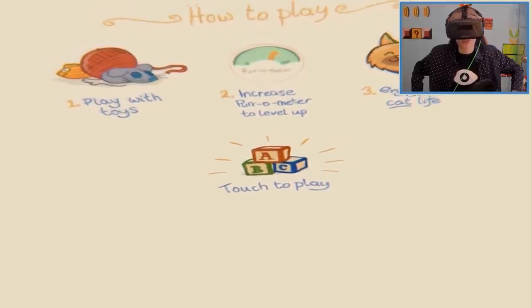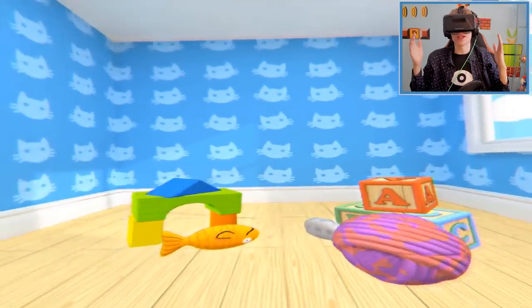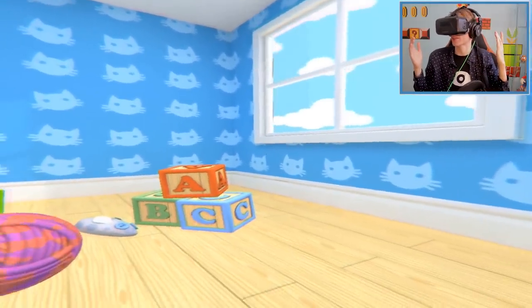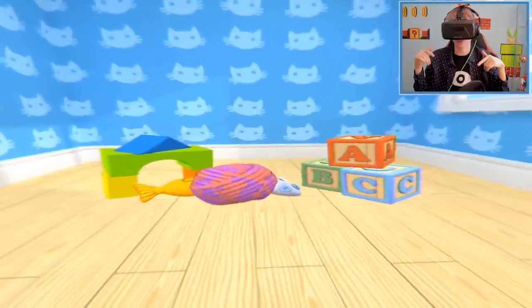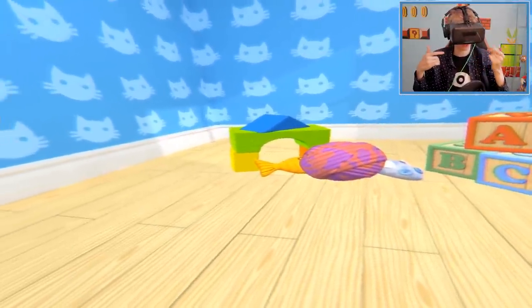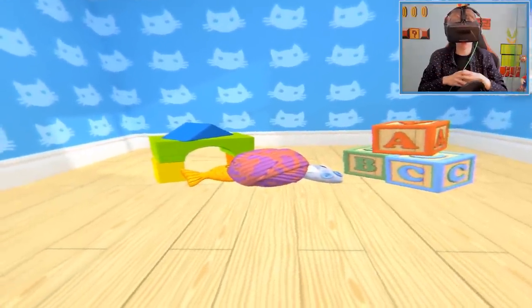Let me do that right now. There we go! Nice. So we are now in a room — a really tiny room. It's really small, it's almost creepy. And there are a lot of toys here on the ground. I see blocks, a mouse, balls, a fish, and some kind of weird building made out of blocks. Let's play with the ball first, because why not?